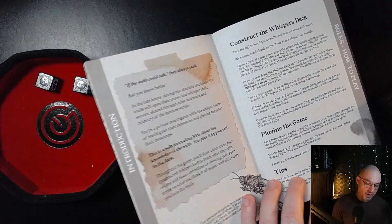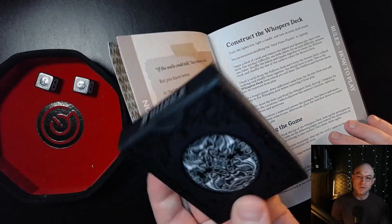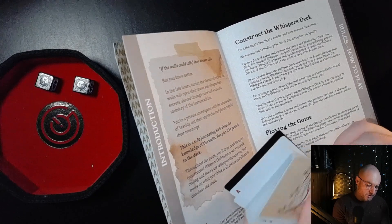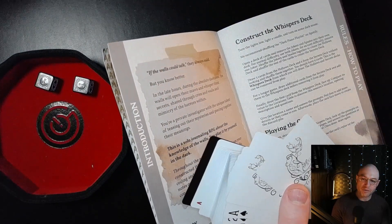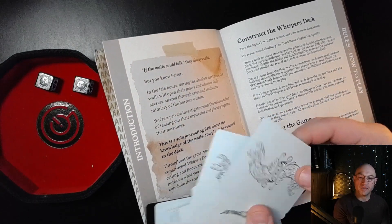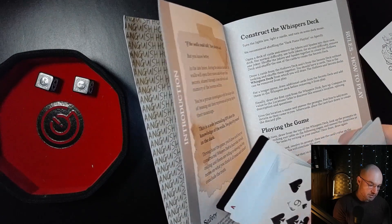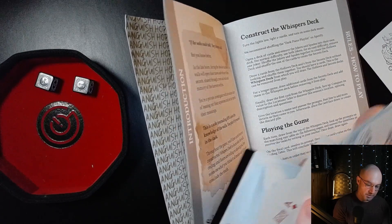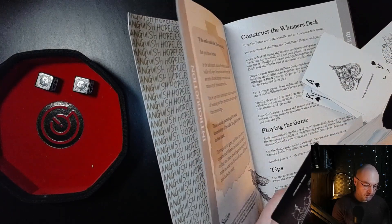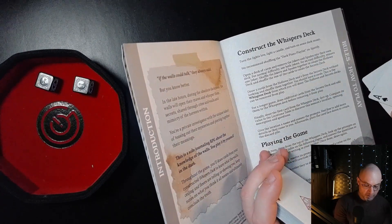As we start the game, the first thing you do is construct your Whispers deck. I'm going to be using these Fulton Noir playing cards. First, pull out the two jokers — in this noir deck, they're these cats here — and the rest of the spades, because this is a new deck, all together. We pull those over and the rest of the cards become another deck. So we have the jokers and spades in their own deck.